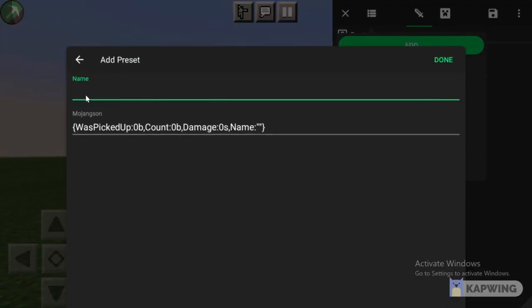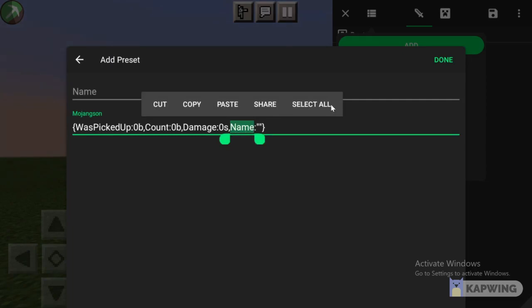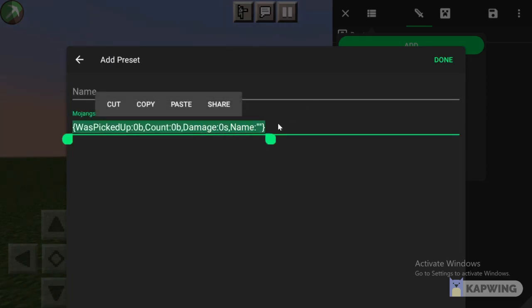Then click add. And then right here, for name, you can put hacked NPC. And then down here, you select all — so hold down and then select all — and then tap paste.